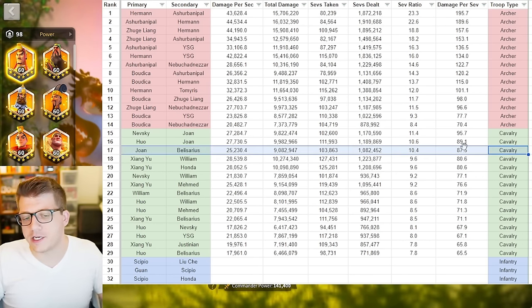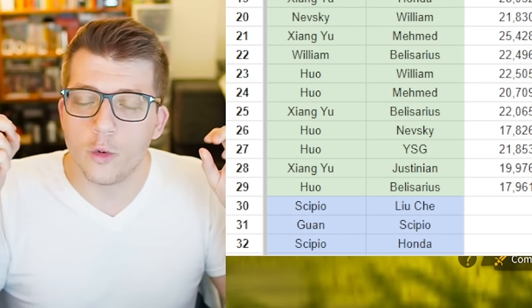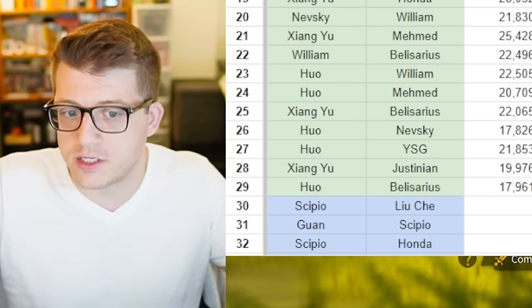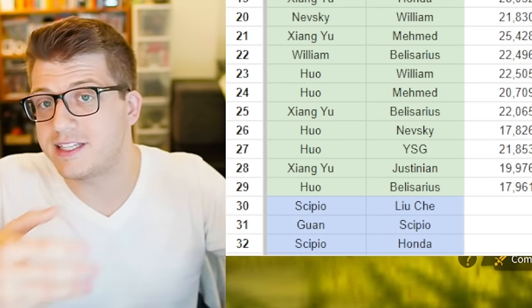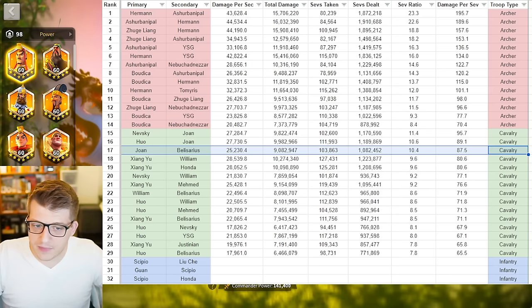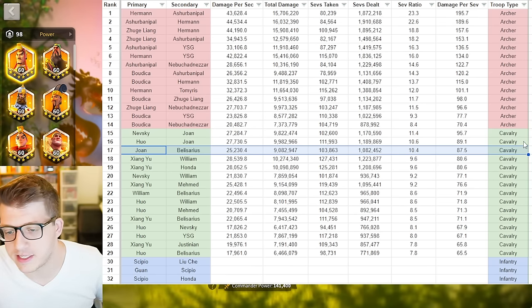A quick side note: at the time of recording, Belisarius is not in the game yet, so this is all theory crafting with pre-release data and speculation. We're also not testing things like Belisarius getting more bonuses when the target is being swarmed — that's where he'll shine. The Joan Belisarius could actually outperform Nevsky Joan or Huo Joan in scenarios where the target is being swarmed, and in the open field you're typically swarming a target, so you have to keep that in mind.